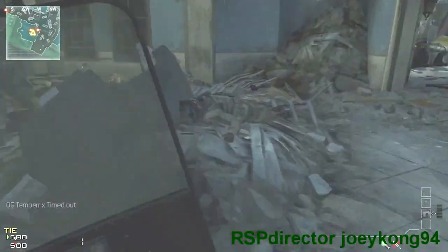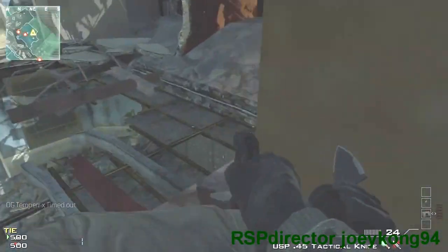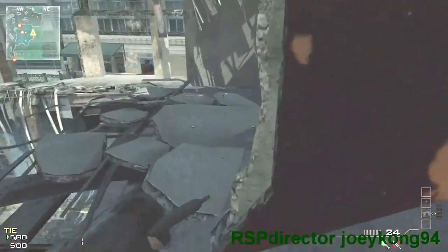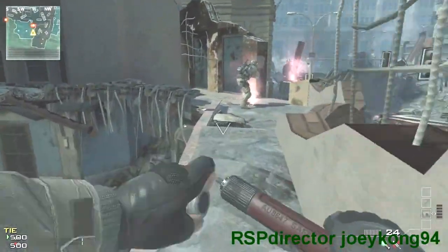What's up guys, joghung9 for today. Got a new glitch for you guys on downturn. So you're going to come right here and do the knife riot lunge thing. This is going to be getting out and on top of the map without MAOBs or shotgun jumps.